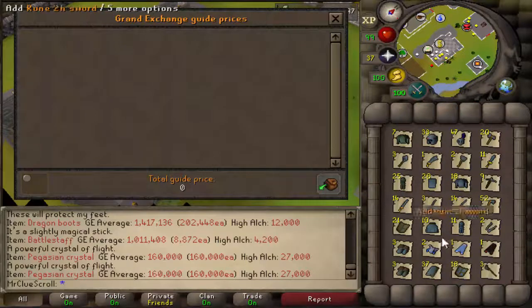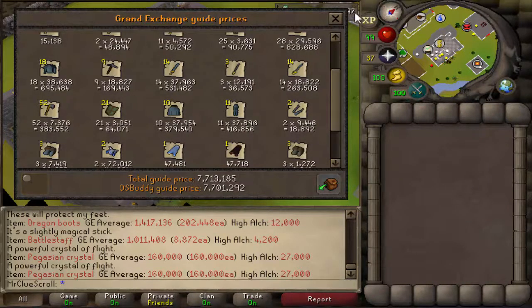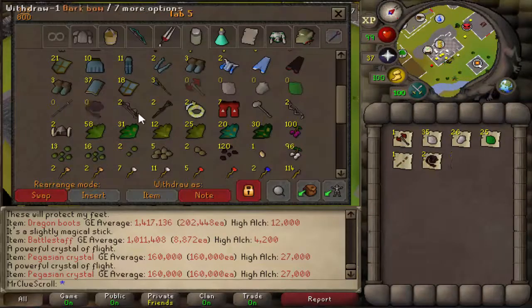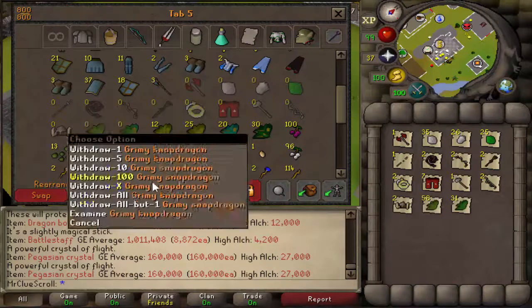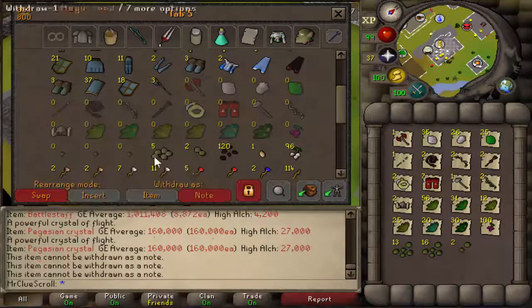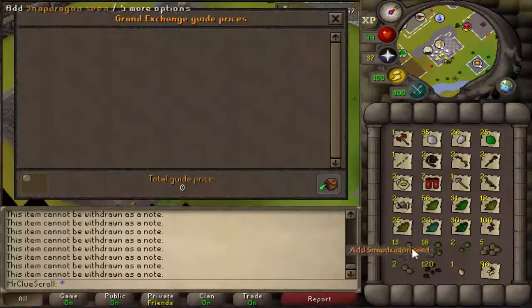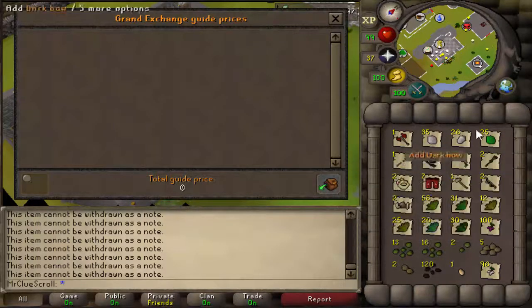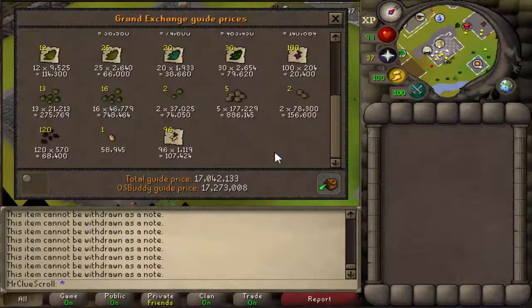All right, first price check — just alchables, nothing too special in here — 7.7 mil! That's crazy just from alchables. This next price check includes the bigger drops like the zammy spear, whips, dark bows and stuff. I was expecting over 10 mil easily — 17 mil off of that! So plus the 7.7 mil earlier, we round it up to about 25 mil so far.